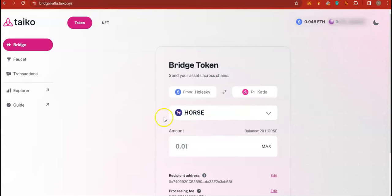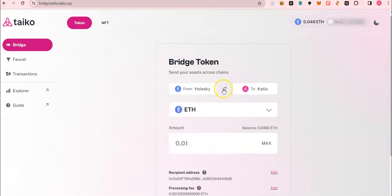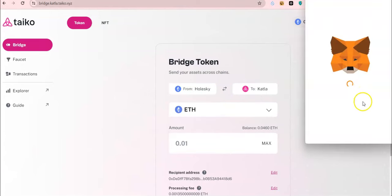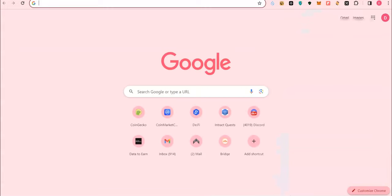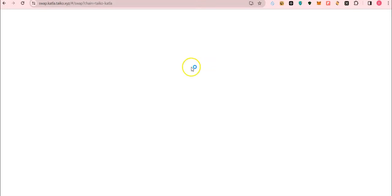Alright, my bridging is complete. If you check, you can see we have a balance on Taiko Katla network. The next thing we are going to do is some token swapping and, if possible, provide liquidity.